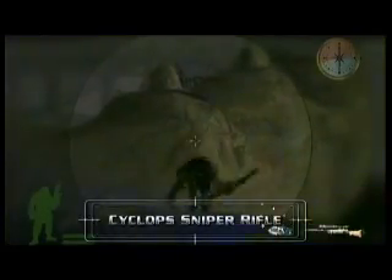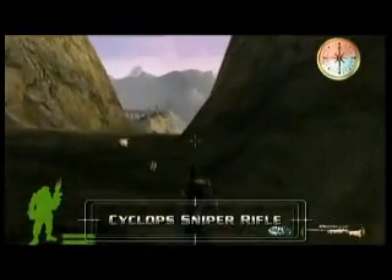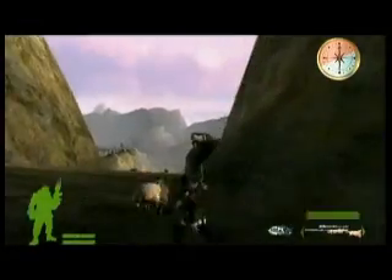The Cyclops sniper rifle allows the Lionhearts to pick off unsuspecting enemies from a range of very far away. Its high-powered bullets are so potent that they will rip in a straight line through multiple objects.